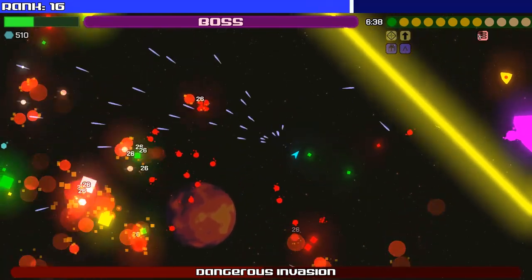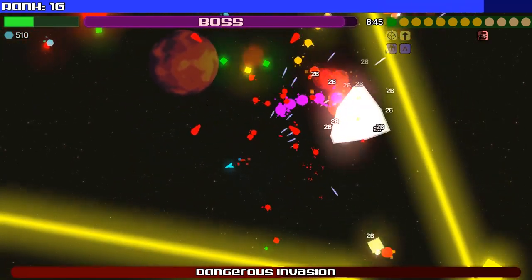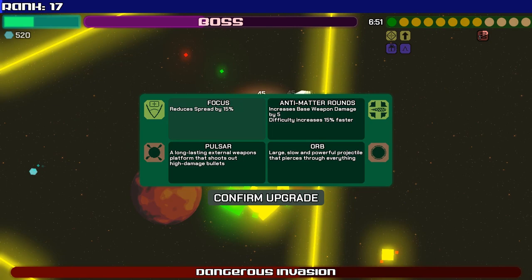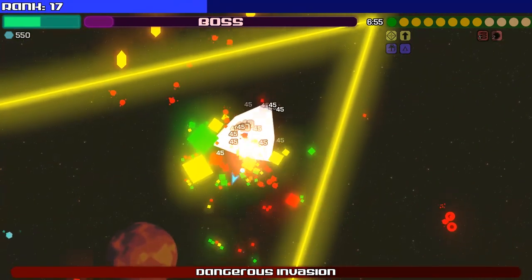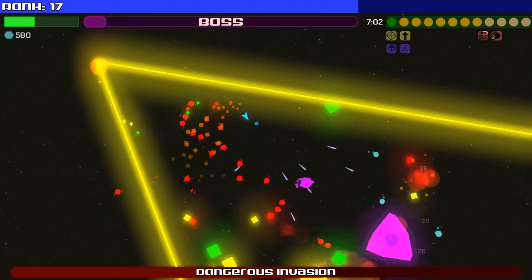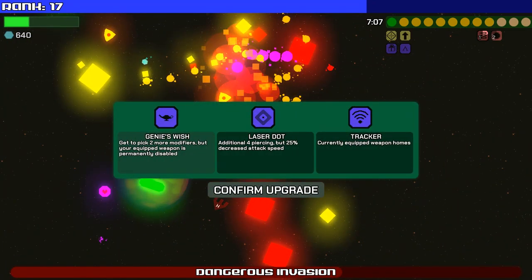Vulnerable and deal double damage, okay. I need an orb. Keep in mind — there it goes, it wore off. Boss is almost down. I get to pick two more modifiers, but your equipped weapon is permanently disabled — that'd be a problem. Currently equipped weapon homes, so instead of 15% homing it would be all homing. I think that's the one I'm going to pick out of these.